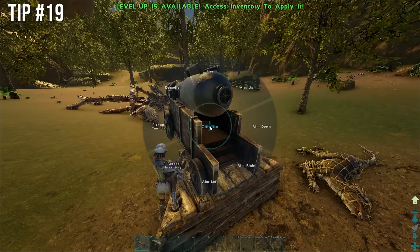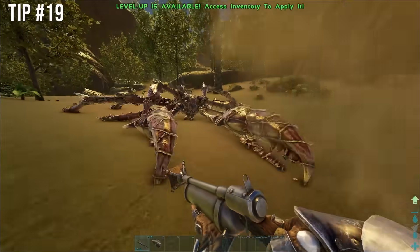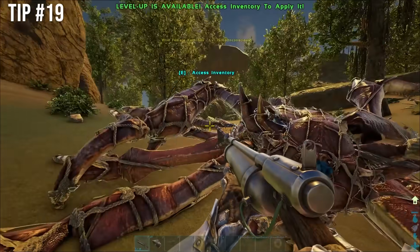Carchas are one of the most important tames early game and here's how to tame one in about 5 seconds. After you net it, put the cannon in front of it — probably closer than shown. Aim down at its forehead and shoot it. Knocked out. Mike Tyson.